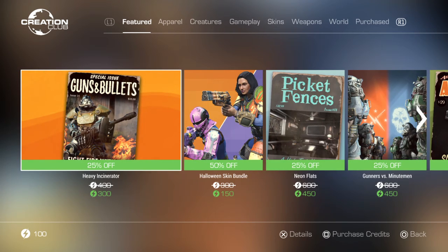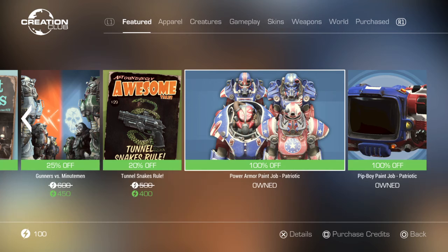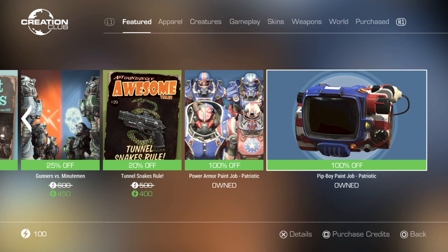Obviously there's some discounted stuff, but what's free is the patriotic paint job for Power Armor and the patriotic paint job for the Pip-Boy. That is all that is free this week. Hopefully in the next week or two they'll be a little bit more creative, but I hope you guys enjoy.